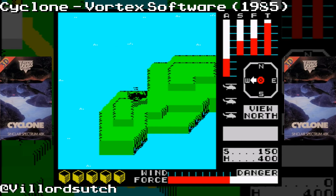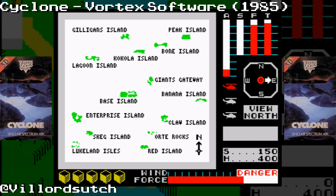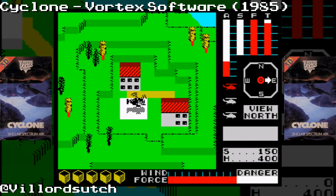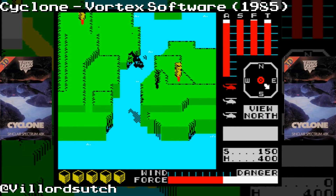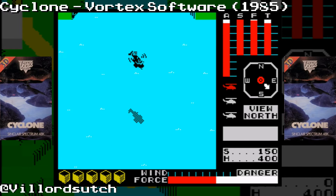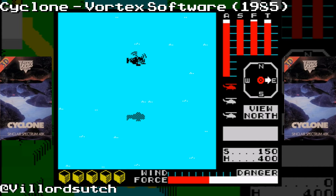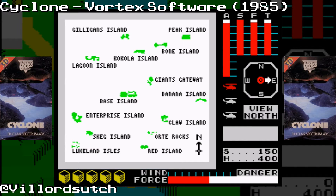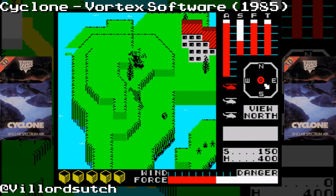One thing you have to do before you take off in Cyclone is get fuel. Before I played this the first time, I just took off and never waited for my fuel to fill up, and nose-dived straight into the ocean after about a minute. So you have to retrieve five boxes of medical supplies and return to your base island — that's the level complete.